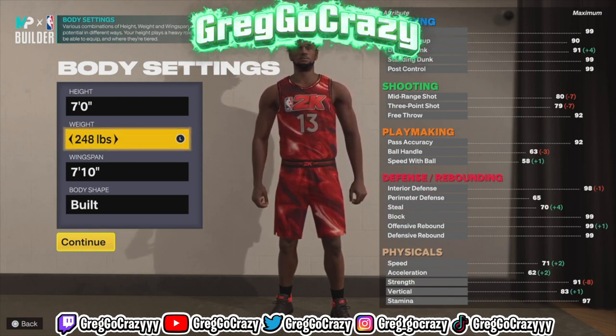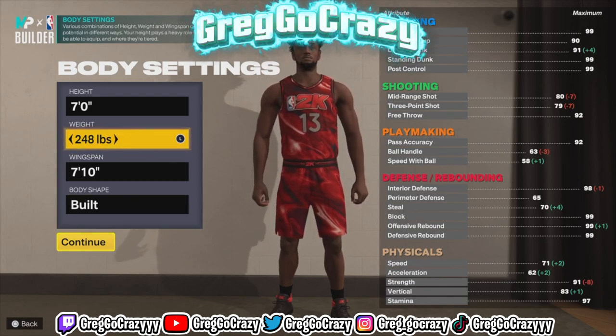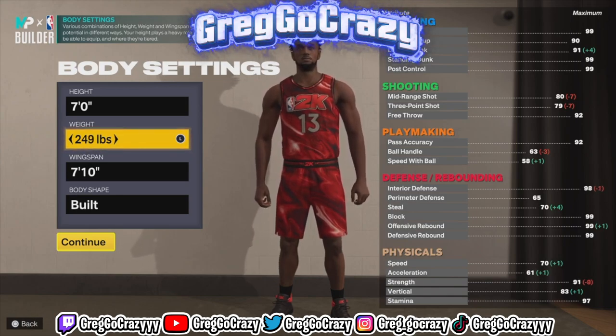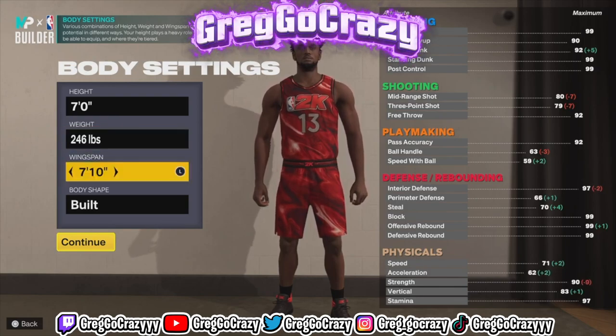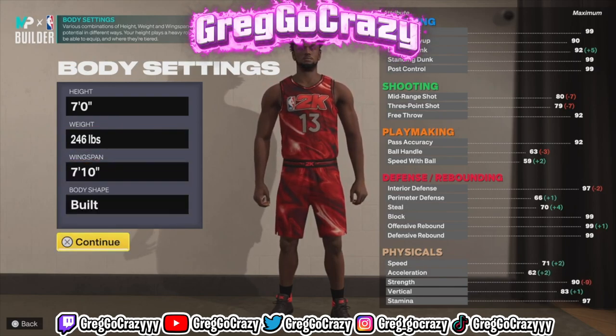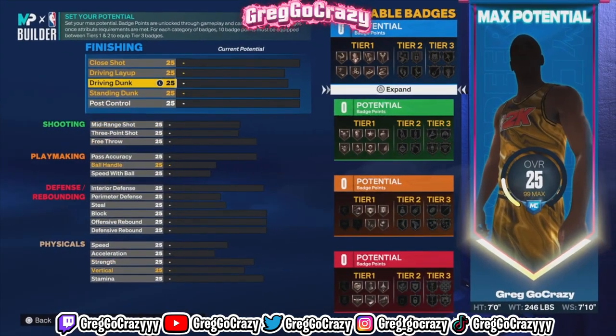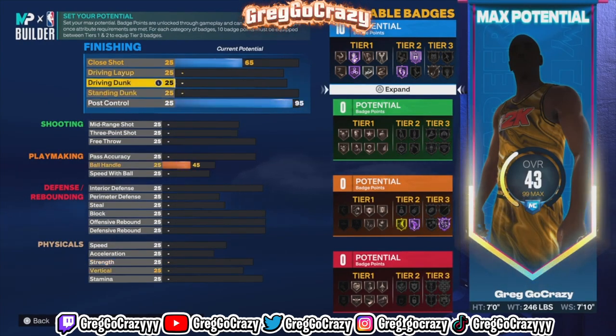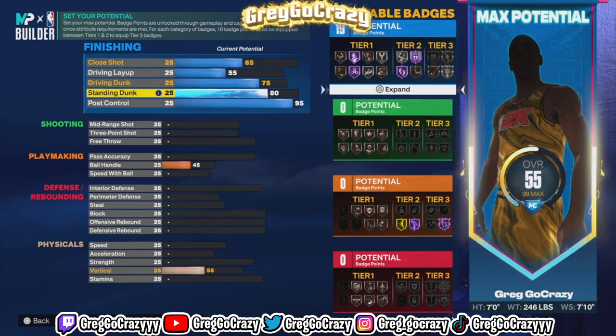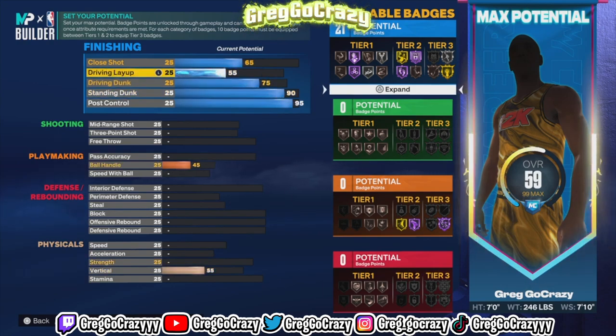This Wilt build might not be able to do post hook shots because I didn't upgrade the mid-range, but if you want to drop stuff, dunk, and bully your center in the paint, go for it. I went straight to post control so you can get Hall of Fame Post Spin Technician, which is really good in this game if you know how to use it properly.